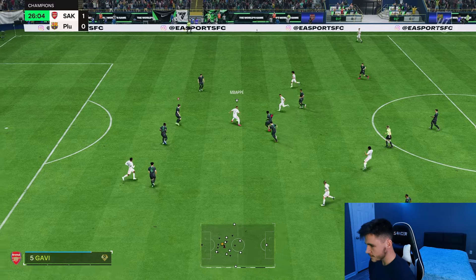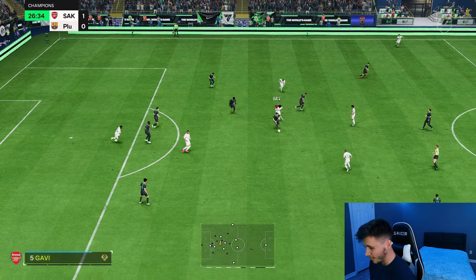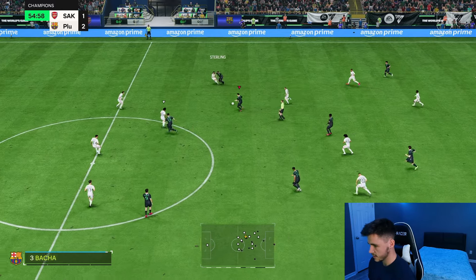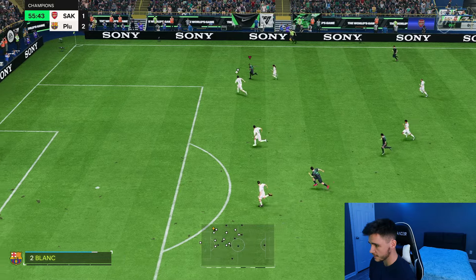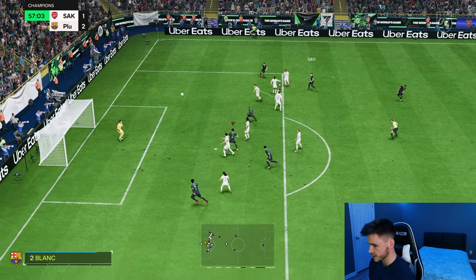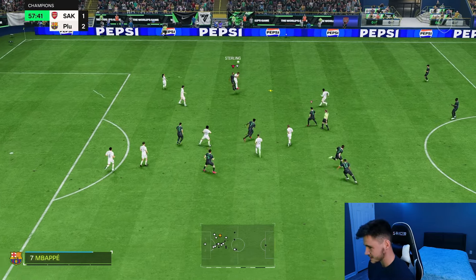Decent finish right there. Even though this card has better defending stats, the defending on both cards isn't great. A good opportunity for a one-two pass — that's a good pass again from Gavi. Trying a trivella — good shape to it, a bit central. The low shot power is probably killing the long shots.